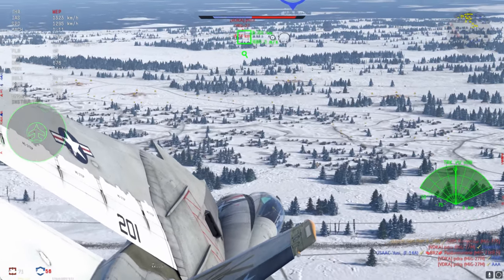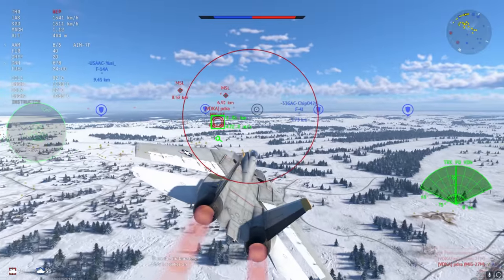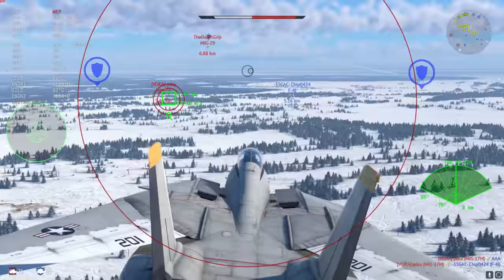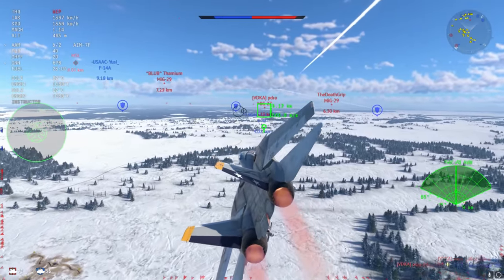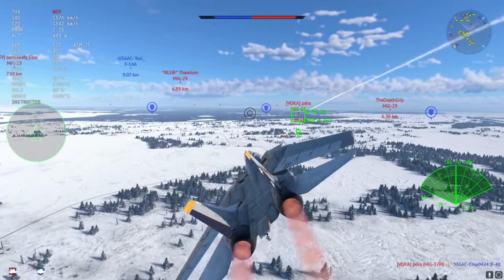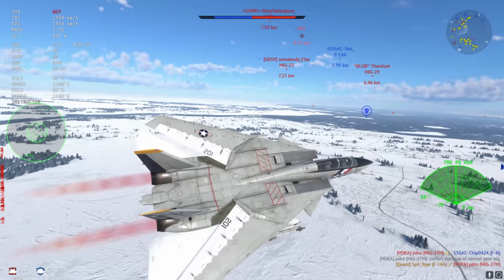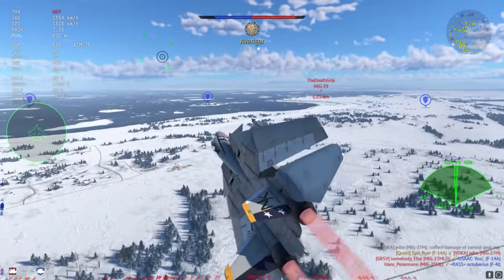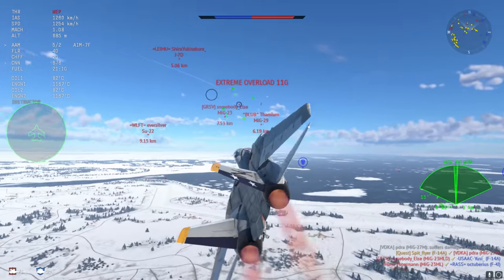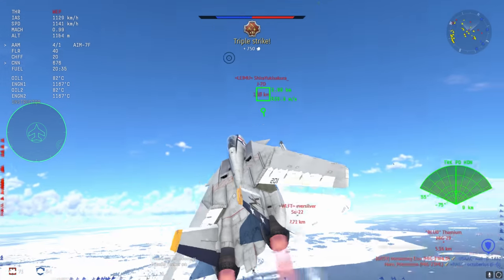You might compare this plane to the F-4 EJ Kai, and honestly the EJ Kai is a good plane, but nothing quite stands up to the flight performance of the F-14. It does trade the AIM-9L for the AIM-9H and a little more flight performance, but that performance is totally worth it. It's so much stronger and more powerful because it can put itself in areas where the F-4 EJ Kai could only dream of.